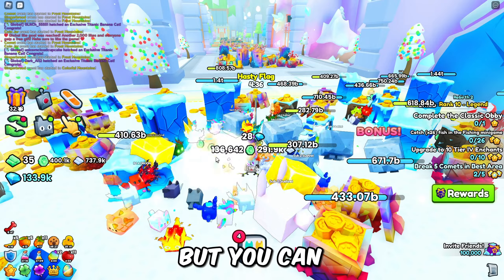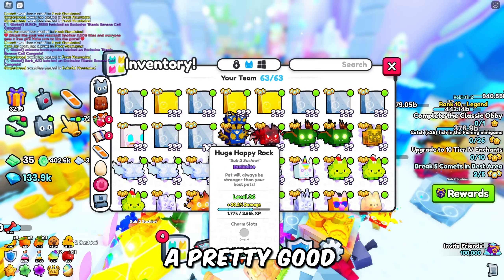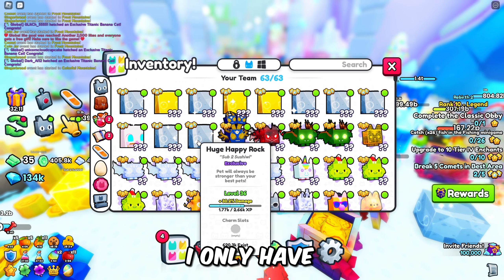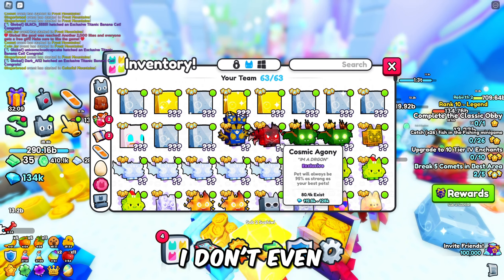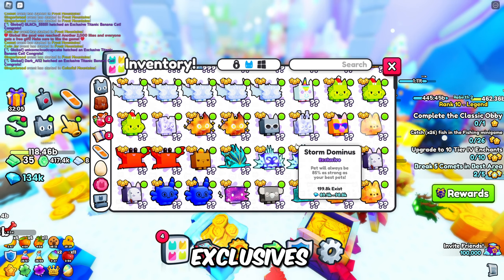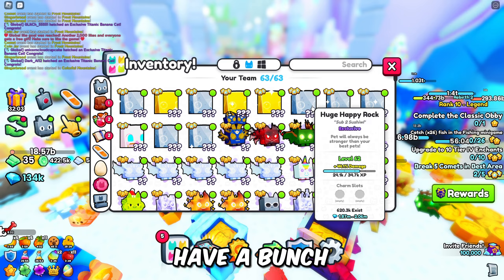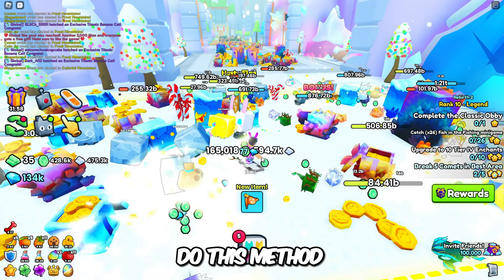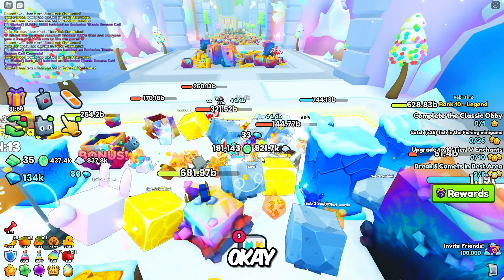You can actually AFK at night if you have a pretty good pet team. I don't have the best pet team — I only have a few huges, I don't even have titanics, just my normal exclusives. But if you have a bunch of huge pets, like a full inventory of huge pets and a titanic, you're going to be able to do this method insanely well.